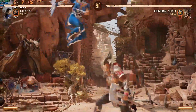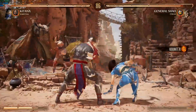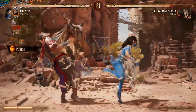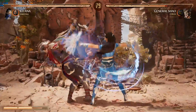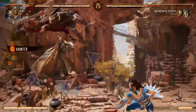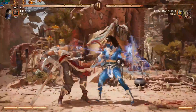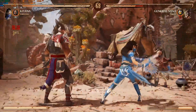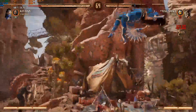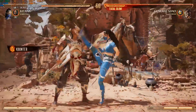The FPS in the menu and in cinematics is capped at 30 fps, and I didn't find where you can remove that cap. In-game fighting, you reach 60 fps, but every time there's a small cutscene for a combo or whatever you do, it drops to 30 fps then back to 60. The 980 Ti with the proposed minimum requirement is literally killing it.